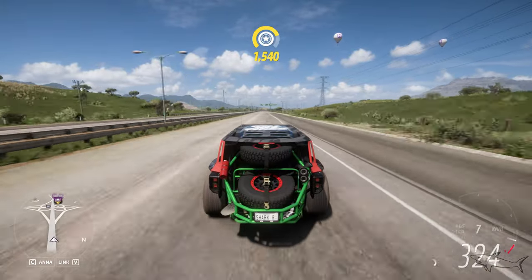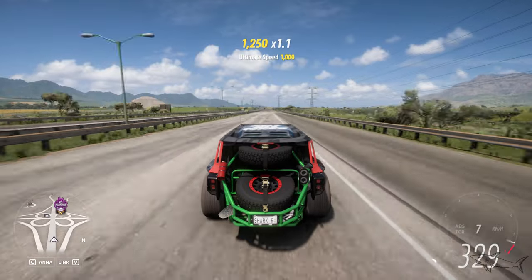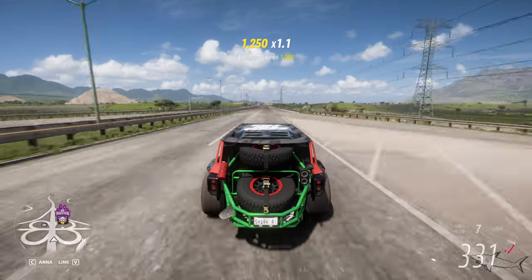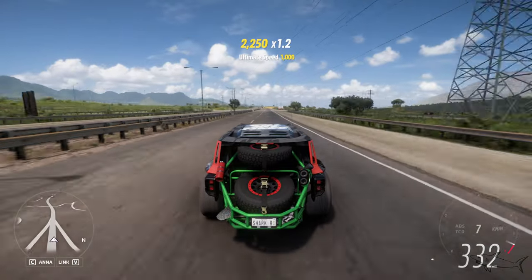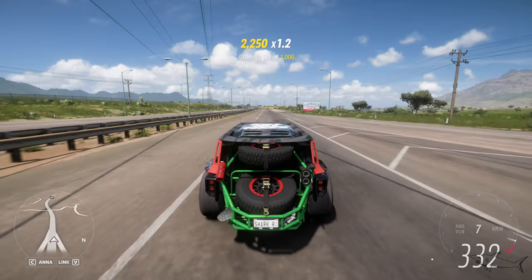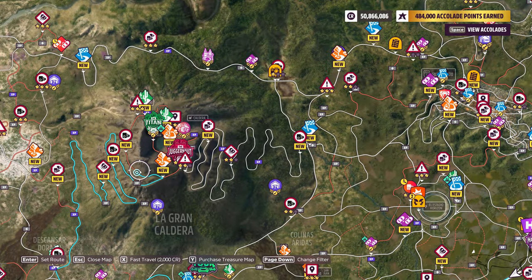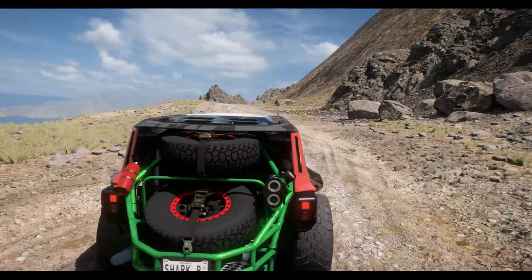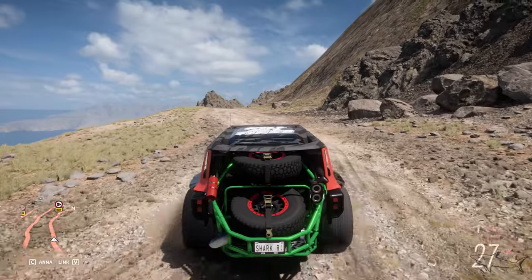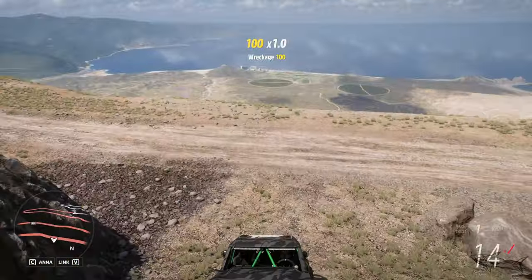We have that 333 km/h top speed confirmed. Now I want to double-check something — there's a little adventure before I close this video. This is the ultimate challenge for an off-road car: if this car can climb this hill, it will be a hero.